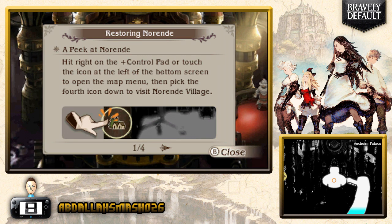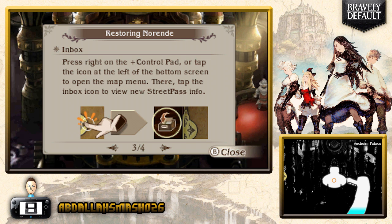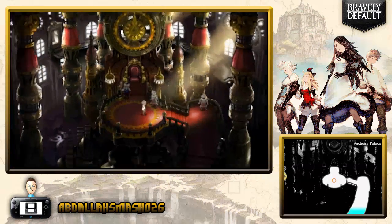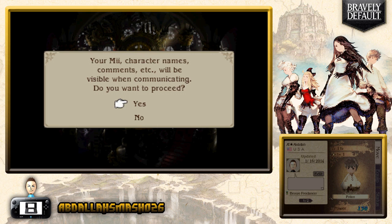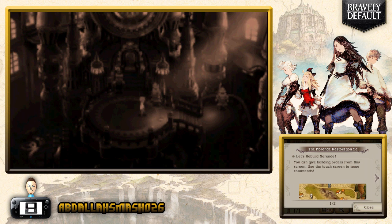So the restoration of Norende village works like this: you can open the map menu and pick the fourth icon to visit Norende village. With every StreetPass, the village gains a new resident. A task that takes one worker an hour only takes two workers 30 minutes — get ten residents and you're done in six minutes flat. You can also summon StreetPass strangers as guests. Any game with active StreetPass is A-plus in my book.